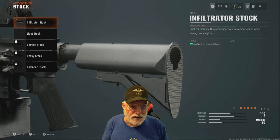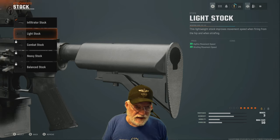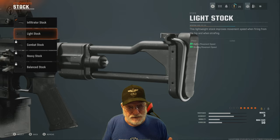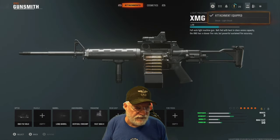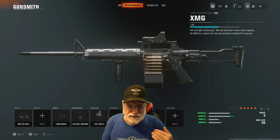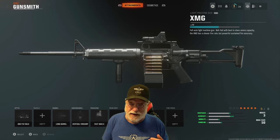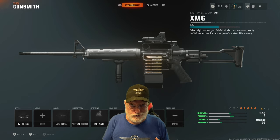The infiltrator stock helps with aim walking movement speed. I also have the light stock which helps with hip fire movement and strafing movement. Let's go with that for the future. Speaking of the future, let's go into the beta field of honor and see what happens when Grandpa pulls out the XMG LMG.